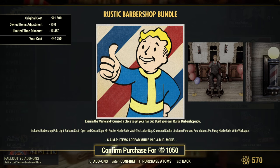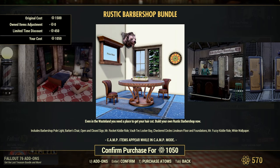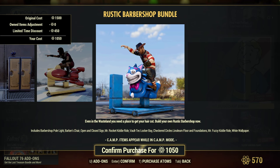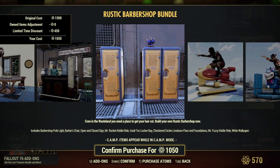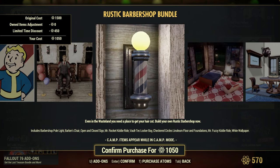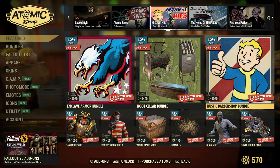The rustic barbershop bundle for 1050 atoms includes the barbershop pole light, barbershop barber's chair, Mr. Rocket Kitty, the Vault-Tec locker, the checkered circles linoleum floor and foundations, and the Mr. Fuzzy Kitty Right with white wallpaper. If you're into that sort of thing, those are pretty cool — the Vault-Tec lockers look really cool. I think I did pick up the close shave bundle when it was out.